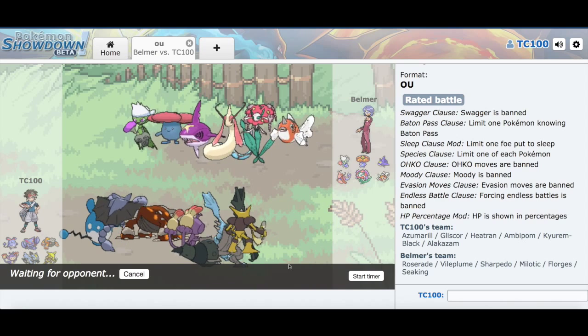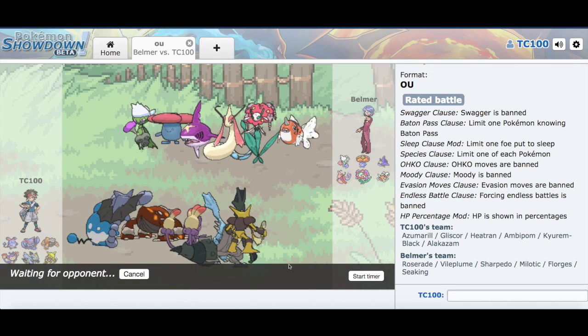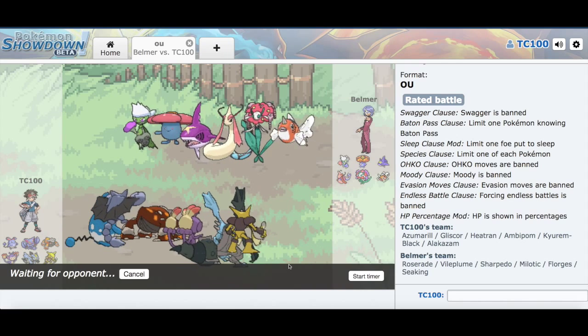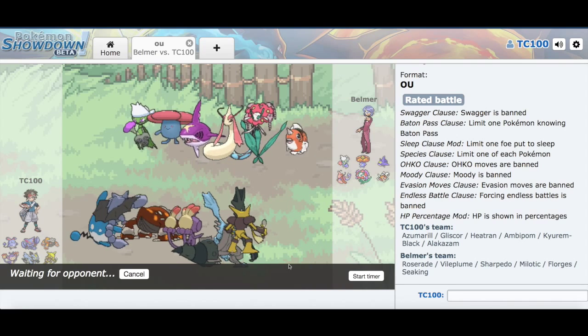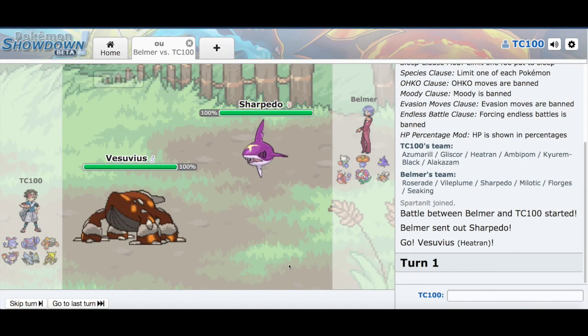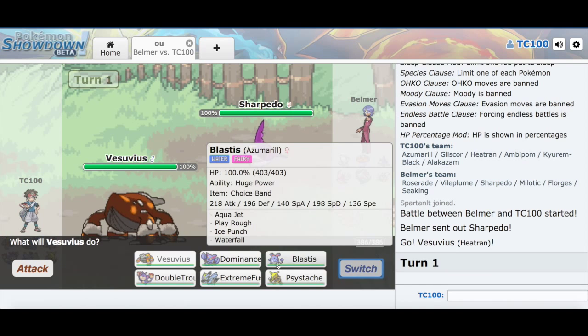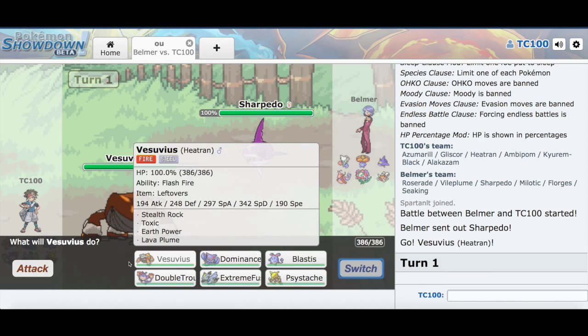We have Lava Plume to hit that with as well. Thankfully it's not Magma Storm, because I miss that all the time. My prediction is going to be Roserade. Nope, I was wrong — he predicted my prediction. Oh well, that's fine. Or is it?